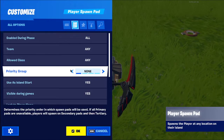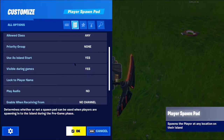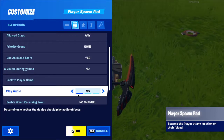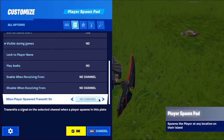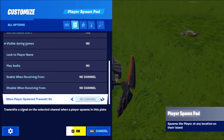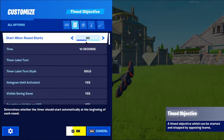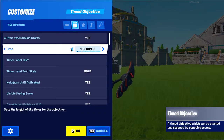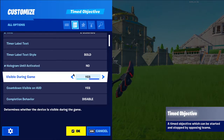For the Spawn Pad settings: don't change the class options, keep 'Use on Start' on unless you're making a spawn room. Turn off visibility so it's invisible in game. For 'When Player Spawns,' transmit on Channel 1. Then on the other device, set 'Start When Round Starts' to on, set the delay to around 2 seconds. Turn off the two options that need to be off.